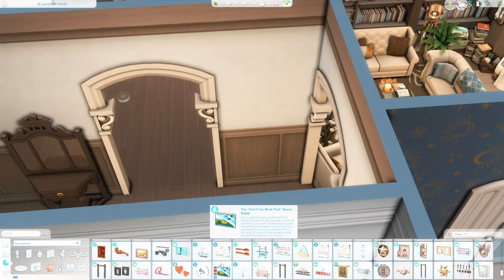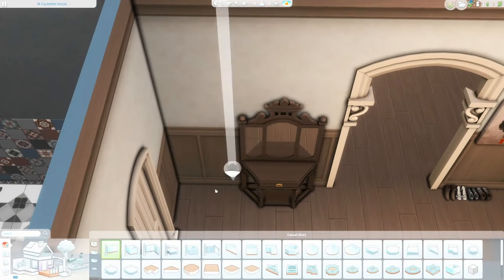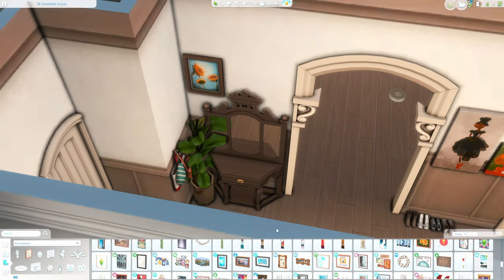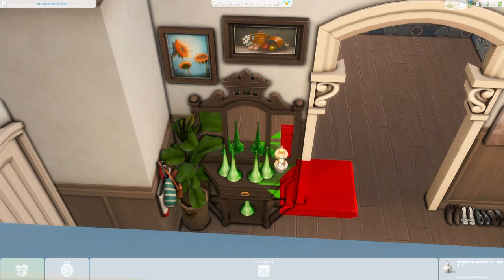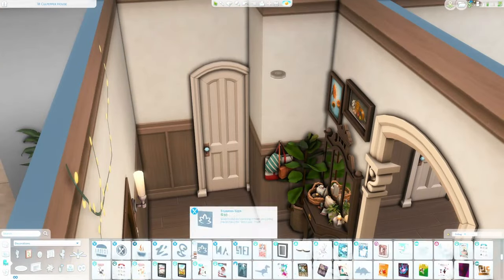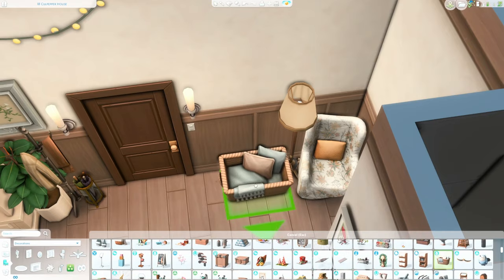I obviously wanted to use the whole jewelry-making aspect of this pack — there's a crafting workbench table where you can make jewelry and work with crystals. This apartment is designed for one or two Sims and it has an office. If you want a second bedroom you can convert the office, but then you'd lose the jewelry-making setup. I put the crafting table in there along with the new desk, the bookshelves, and also the new rug.